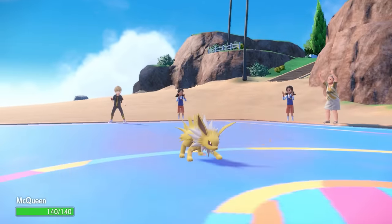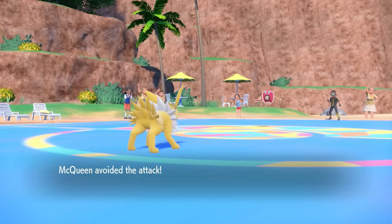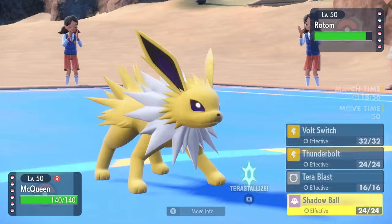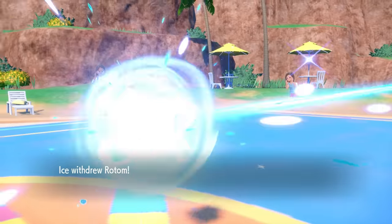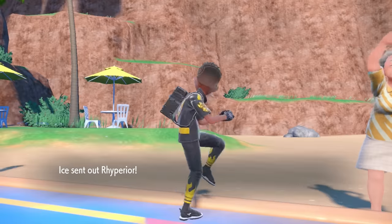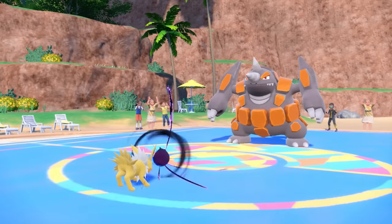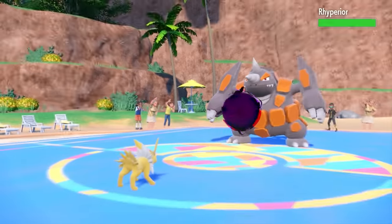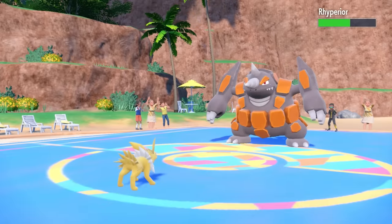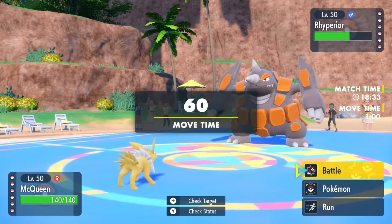A Hydro Pump doesn't do anything to Inteleon, but I decide to go into the Jolteon. They do in fact go for the Hydro Pump — and the best thing about Rotom-Wash is that its only water coverage is Hydro Pump, and that thing misses all the time. So it does miss, which is amazing. I go for the Shadow Ball with Choice Specs — it hits pretty hard on Rhyperior on the special side. It's not quite enough for a two-hit KO, but I grabbed some chip. Jolteon did what it needed to do.